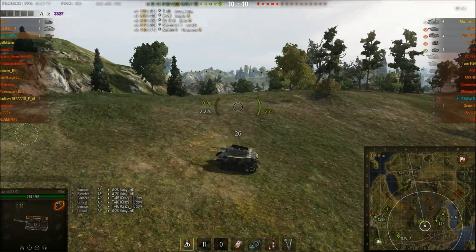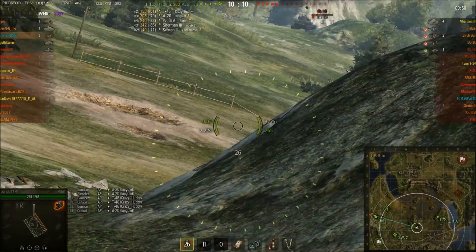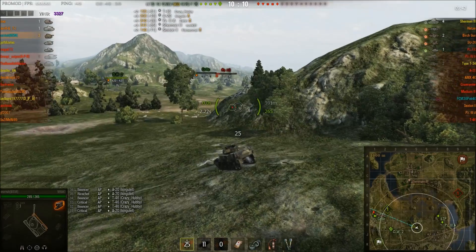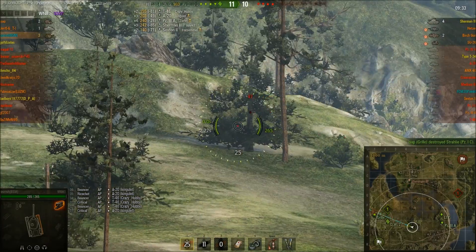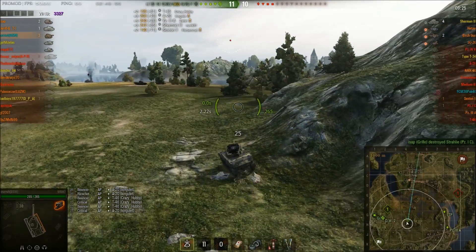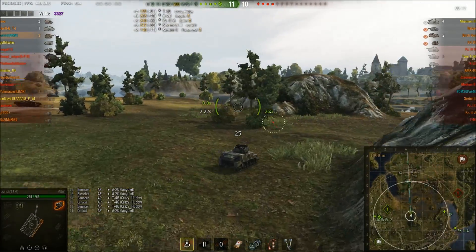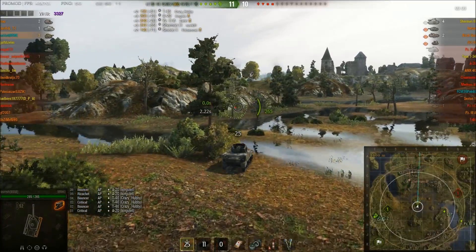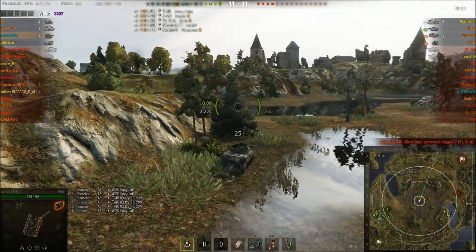Looking at the minimap, our RT is being attacked by a PZ1C, so I've got to relocate — and I'm relocating quite quickly. The gorilla shotguns them in the face, so nice work by RT defending themselves. The FCM 36 Pak 40 has been taken out. I know the Sherman 3 is on fairly low health, but if he's using a derp gun I'm a one-hit kill. While the armor can be very good when hull down, it's also an open-top TD without a lot of health — I've only got 265 HP — so anything firing a derp gun can one-hit kill an M8A1.